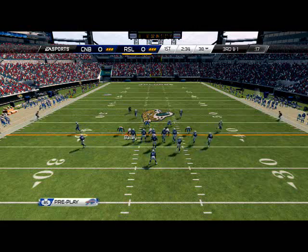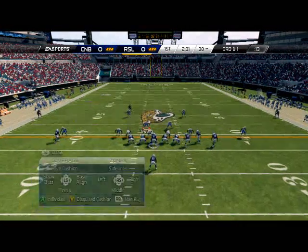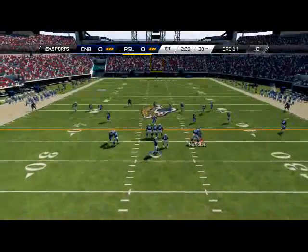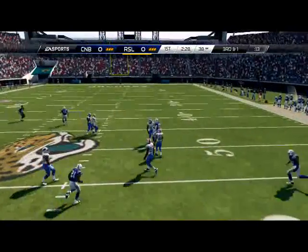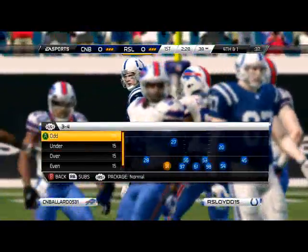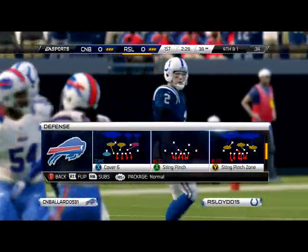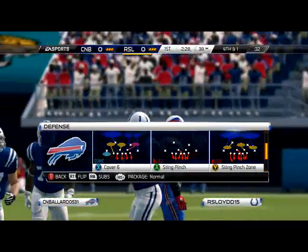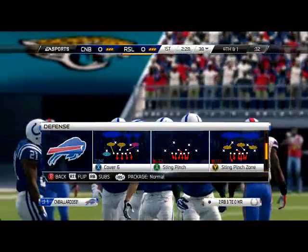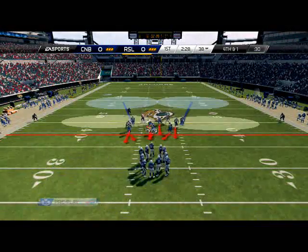Here we're just running the max coverage defense on 3rd and 1. Probably gonna get the first down so we're just trying to limit it. I got a freaking 80 overall Brian Dawkins on a legend card and he drops it for me - that's fabulous. Playing Matty Ice here. Watching the Cowboys game while I'm doing this, so hopefully you guys are watching the Cowboys game too.